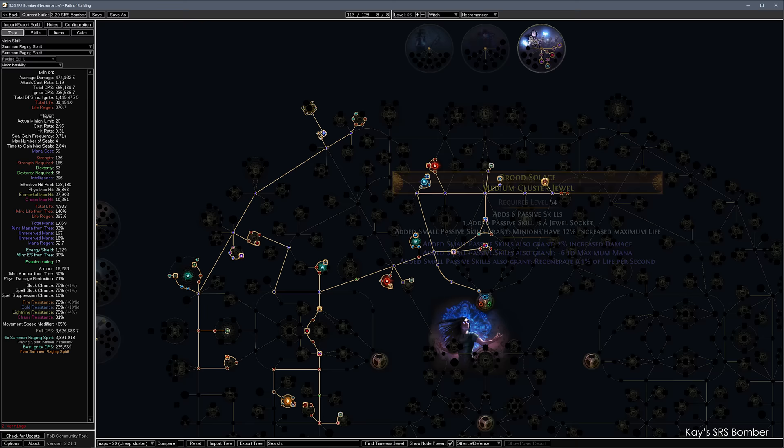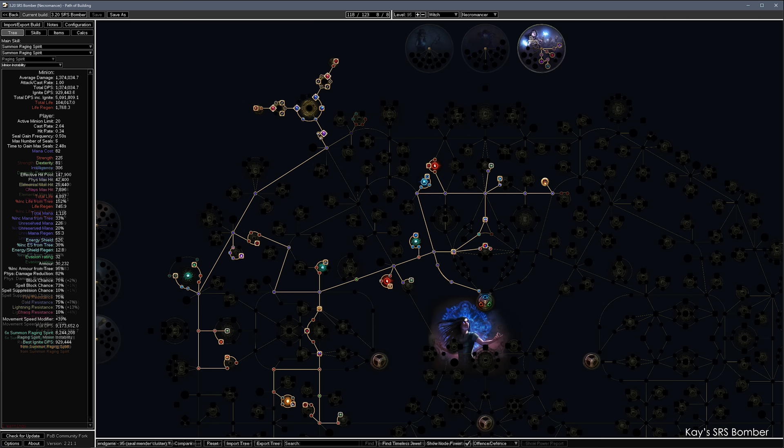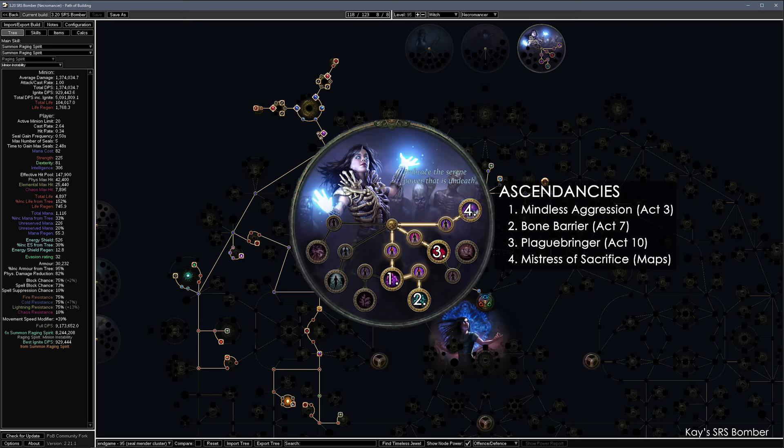At the top, you can add a medium or large minion cluster jewel — it doesn't need any notables. Use these 4 jewel sockets for Ghastly Eye jewels; the most important mods are minion life and damage. For the endgame build, the passive tree is mostly the same, but the big change is adding a full set of cluster jewels at the top and refunding some passives for points. The large jewel should be spell damage with 8 points — the important notable is Seal Mender, which increases DPS because you can recast your SRS sooner. For maximum efficiency, you want Seal Mender in front of the socket. The medium jewels have Feasting Fiends and Hulking Corpses, and the small jewels have Surging Vitality and Enduring Composure.